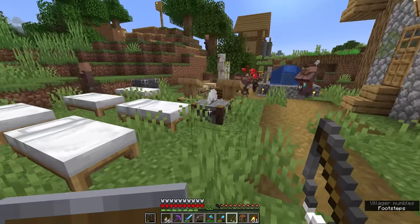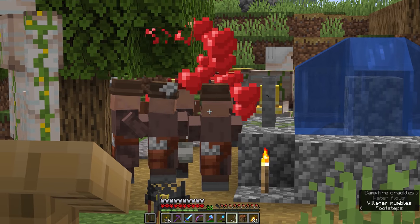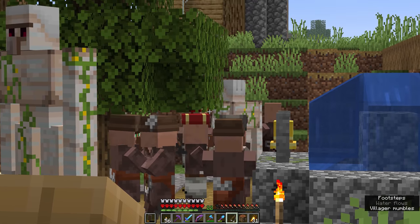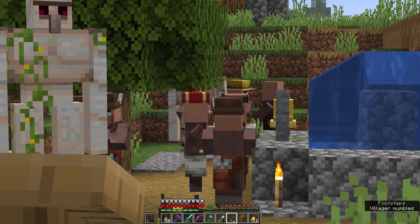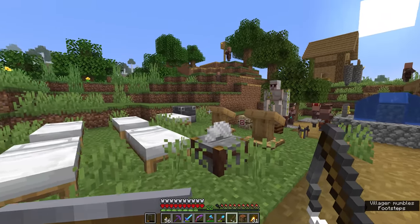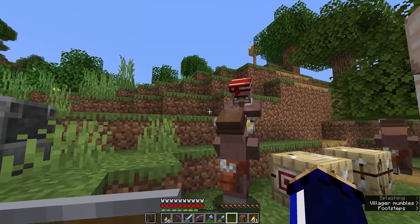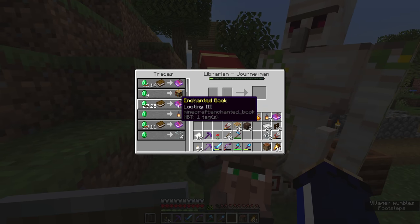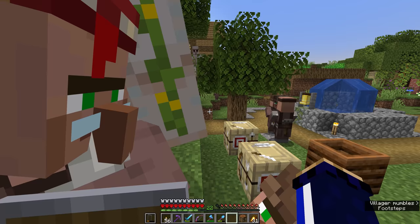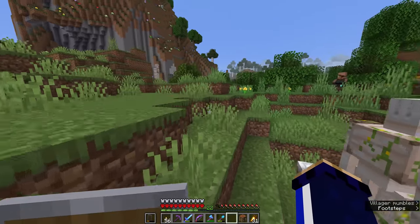For that we're going to have to go fishing. I've created myself a fishing rod — you could also buy one from a village fisherman. It looks like love is in the air while they're trying to breed more villagers. We saw some thunderclouds there, which indicates there aren't enough beds in the village, so even though the villagers are in the mood to breed, they won't be producing anymore. One other thing: the junior librarian now trades looting three and luck of the sea one, so I could upgrade my fishing rod, but I'm probably just going to head to the river and start fishing.